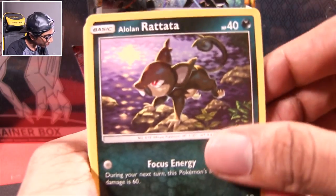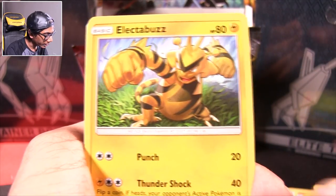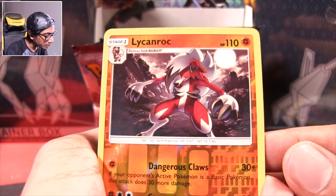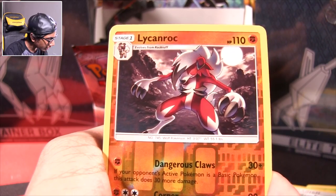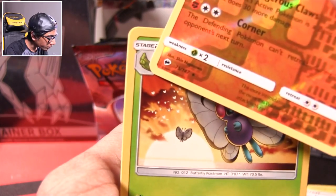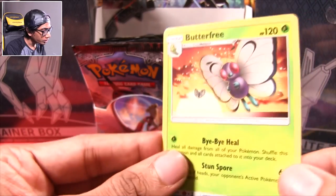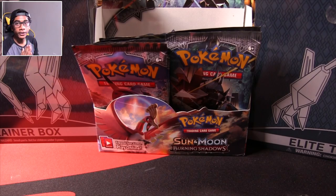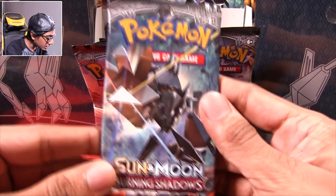Charmander, Alolan Rattata, Porygon with Hyper Beam, Panpour, Pansage. A Super Scoop Up. Rotom Pokédex Finder Mode. Hey, Midnight Lycanroc — what are those claws? Is that your tail? I don't even remember how Lycanroc has that. Look — I got the evolution of Metapod, man. Oh, holographic — is that Bye Bye Heel? I'm very disappointed by these packs. What is this? Give me something good.